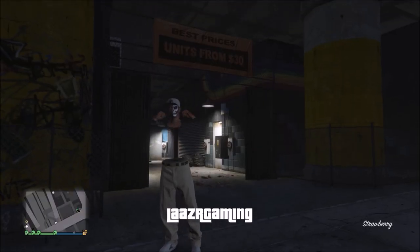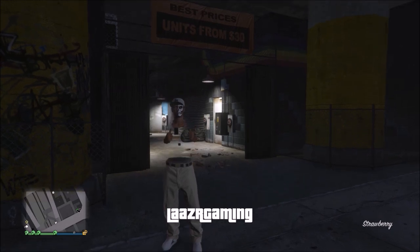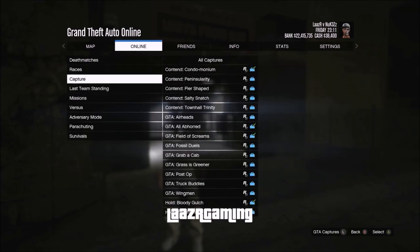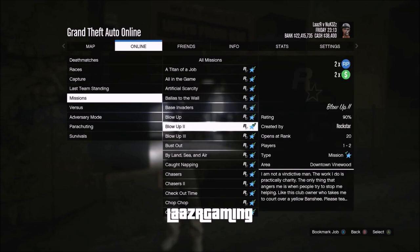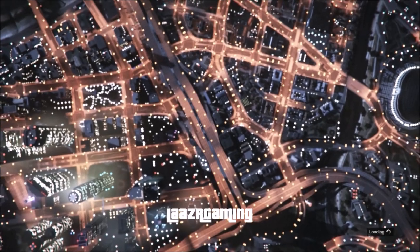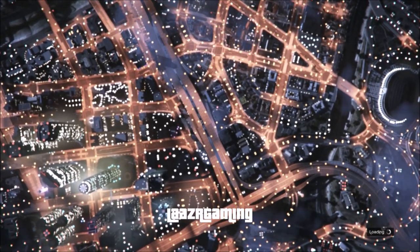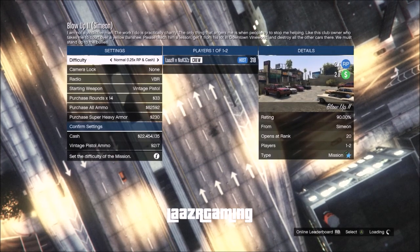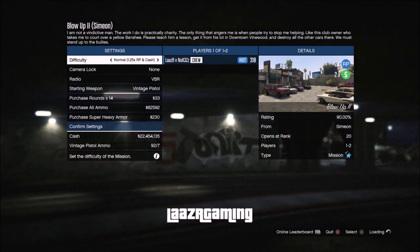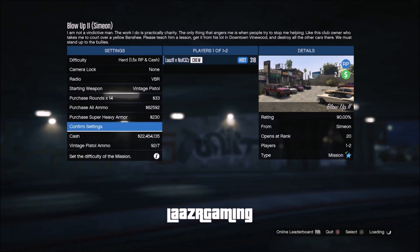Getting straight into the second best method: you can earn over $38k and over 5k RP doing this solo. If you do have one other friend you can increase it up to $44k. Press Start, go across to Online, go down to Jobs, Rockstar Created, and start the mission Blow Up 2. I covered this mission over a year ago because it was one of the best paying missions for money and RP. Before you start, set the difficulty to Hard so you get that 1.5x extra cash and RP, and buy one body armor just so you don't die.